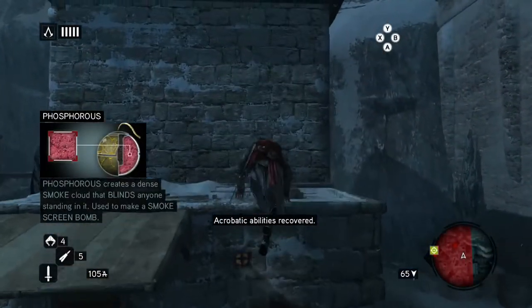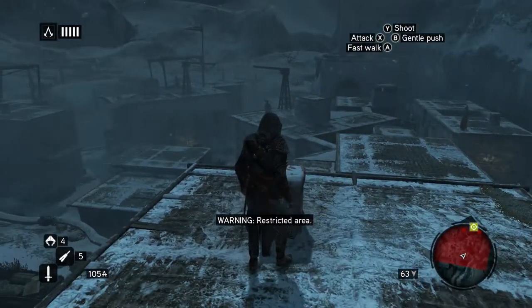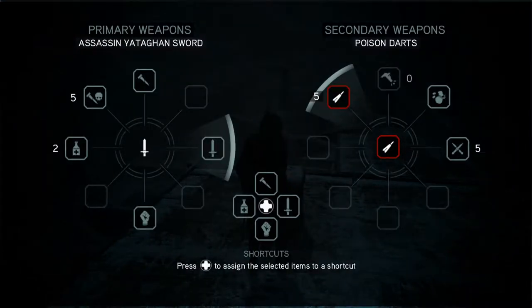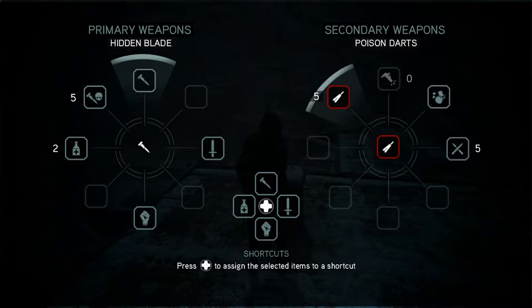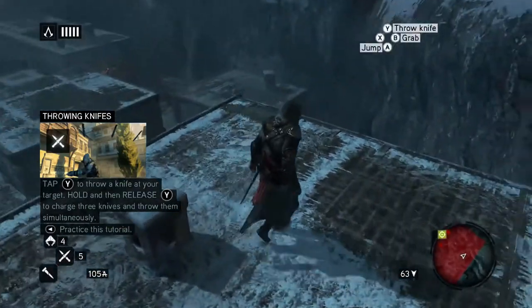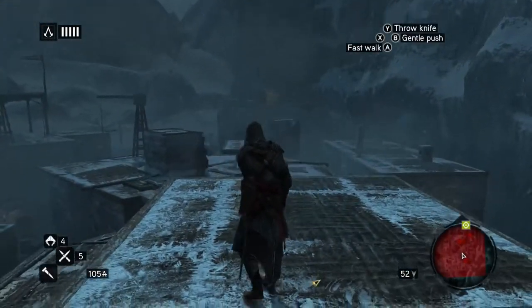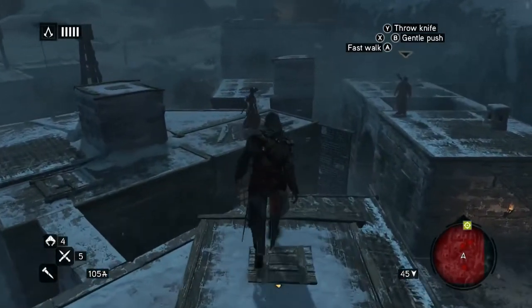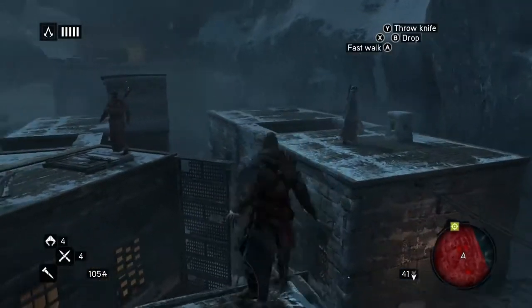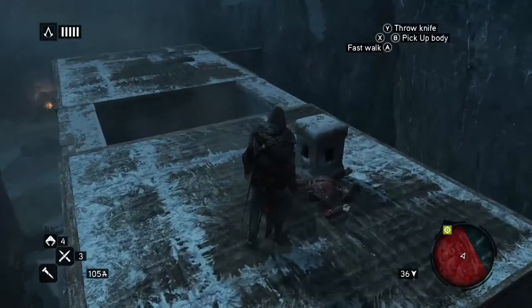Now we can climb again, which gives us a massive advantage. You have to use the right stick to select secondary weapons, and the left stick for primary weapons. So this is a poison dart, and those are throwing knives — we want some throwing knives. That was perfect. If we loot them, we should get our knives back.